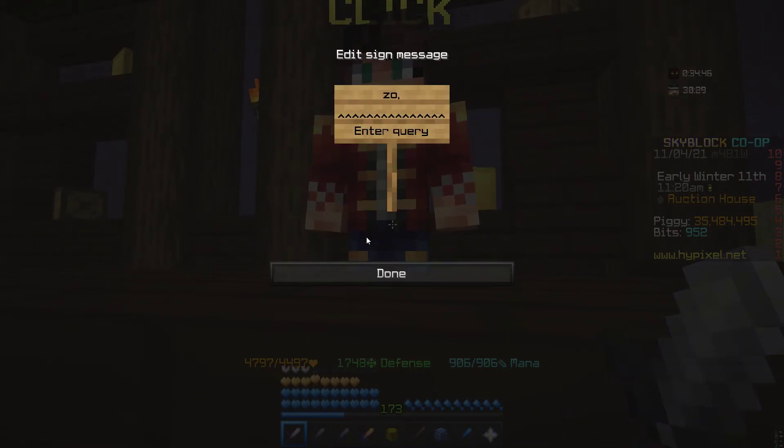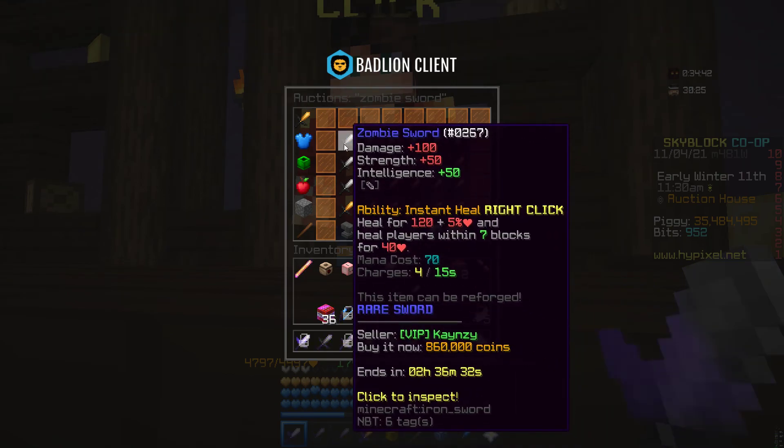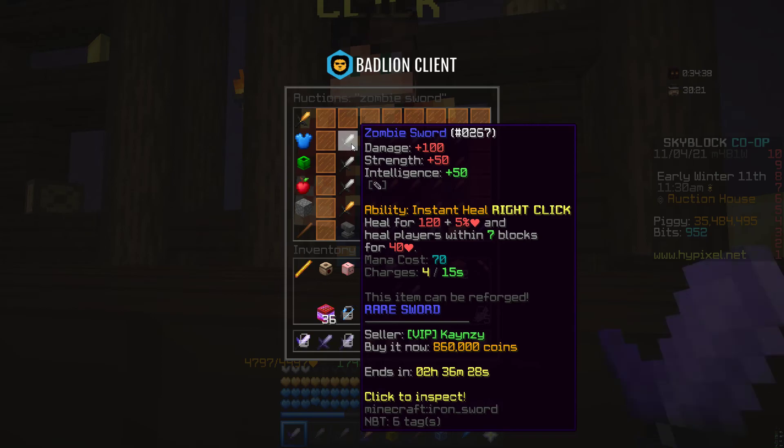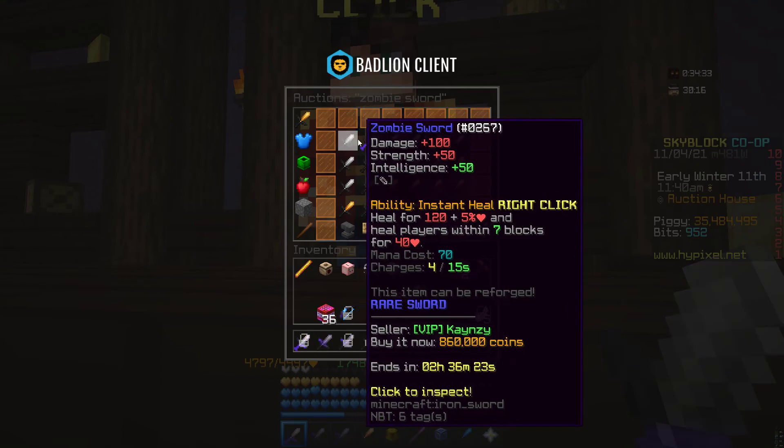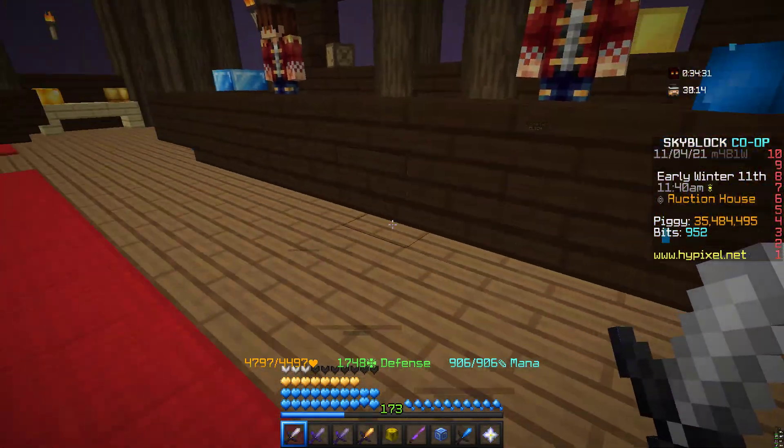Put one zombie heart there and one zombie heart there, and then you get the zombie sword. If you search 'zombie sword' in the auction house, you can see it's actually selling for 860k, and that only cost you 800k — so that's 60k profit, and they sell pretty fast.